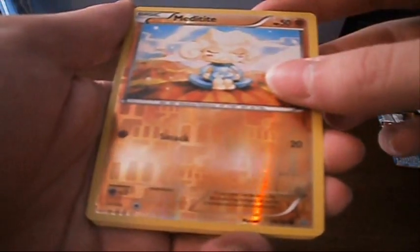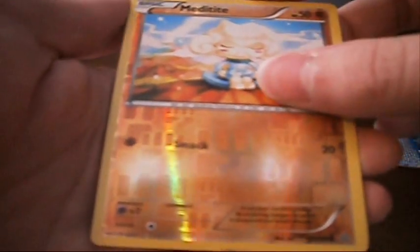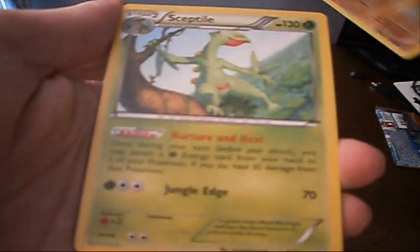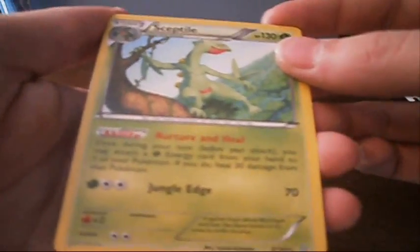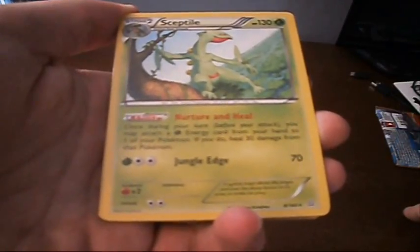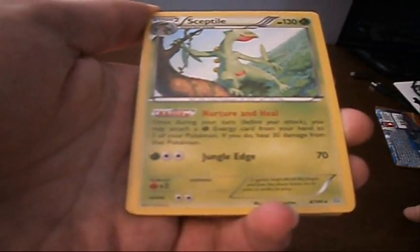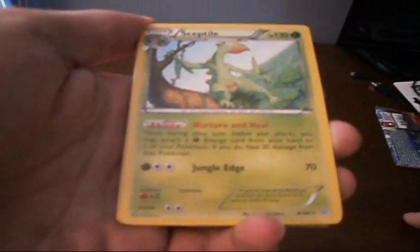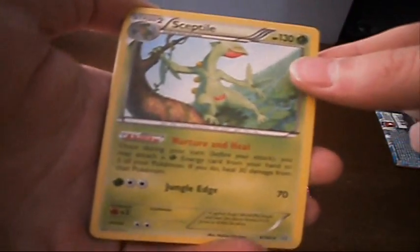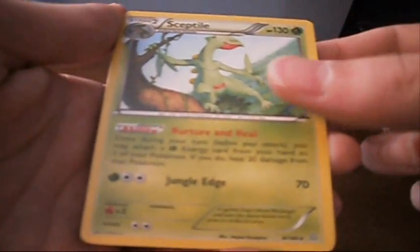And a Reverse Holo Meditite — same Meditite that we got earlier, got Smack, very cool. And let's see what our last one is — our rare. Ready, guys? Drumroll, please. It's a Sceptile. What's Sceptile got going on? Nurture and Heal as its ability: once during your turn before you attack, you may attach a Grass Energy card from your hand to one of your Pokemon. If you do, heal 30 damage from that Pokemon. That seems really good, honestly. He's outclassed by EX Pokemon, but in a regular battle that seems like it could be pretty good.